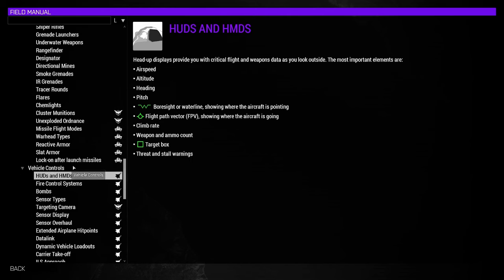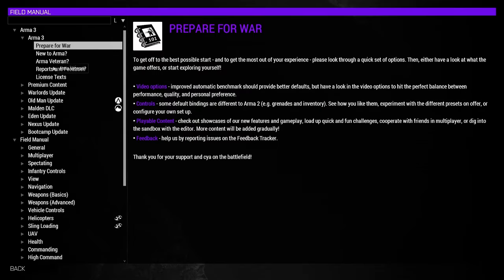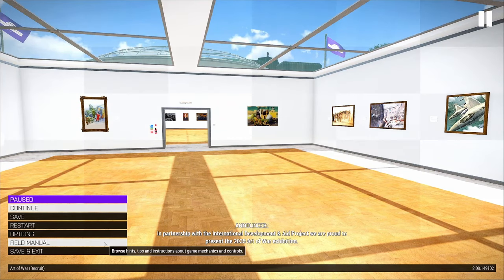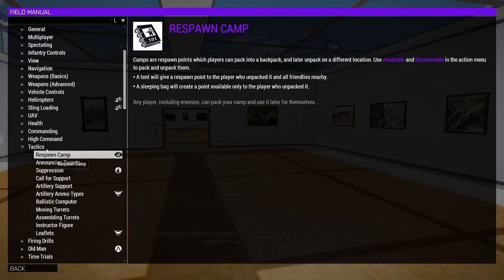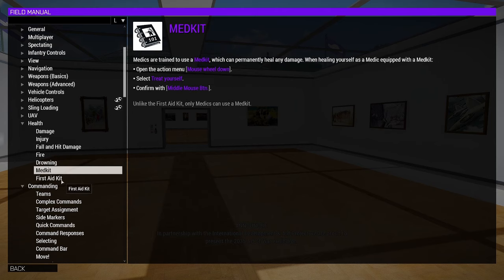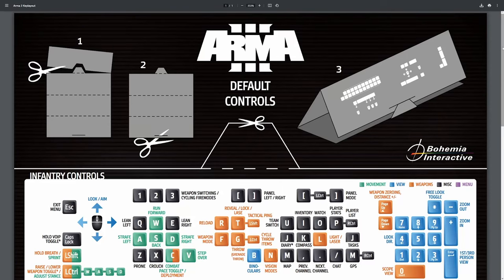The first tool is the Field Manual. This is where all of the mechanics of the game — not just the basics but all the different mechanics including the controls — can be found. Open it from the main menu under Tutorials > Field Manual. You can also access it while playing by hitting Escape and selecting Field Manual from the menu. The nice thing is that even if you change your key bindings, the Field Manual will reflect those changes, so you always see your current controls.